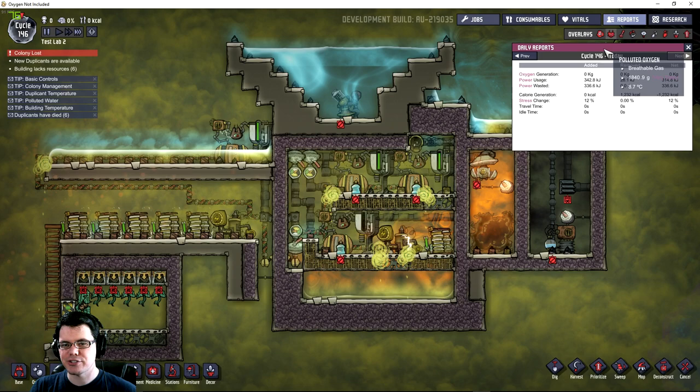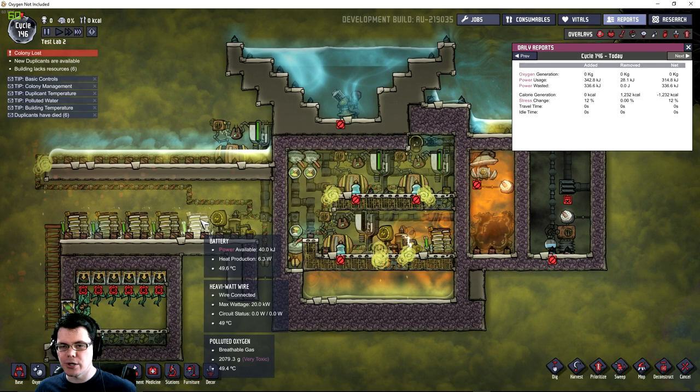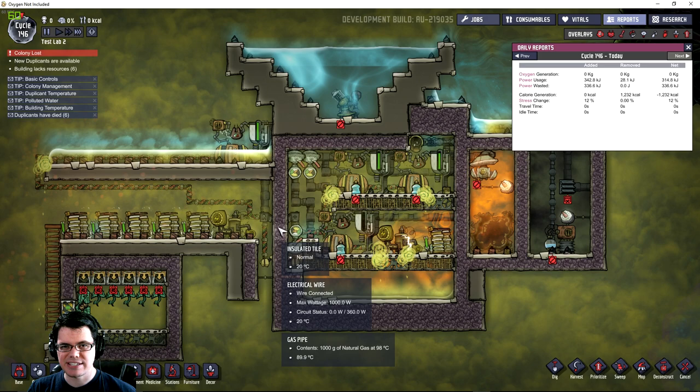The problem is actually right there in the reports. Your colony created — in this case — 336.6 kilojoules of power today that was not used or stored in a battery. That's exactly what wasted is. It's power that has overflowed and then just been deleted, essentially. It doesn't turn to heat or anything like that. You kind of got to throw real-life logic out the window — this is a video game. That energy is just disappearing. It's wasted.